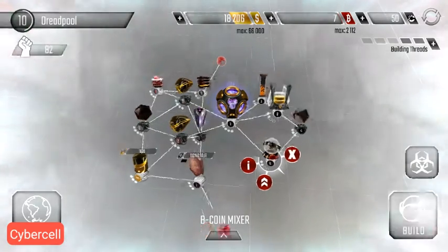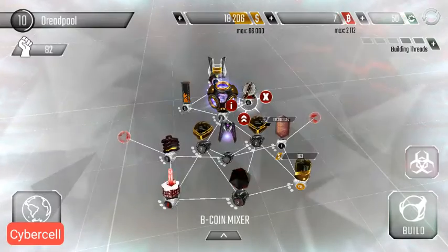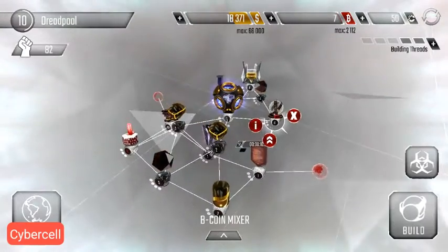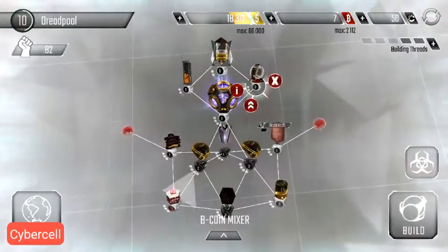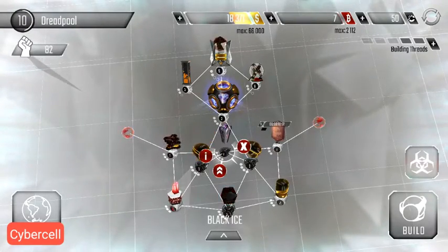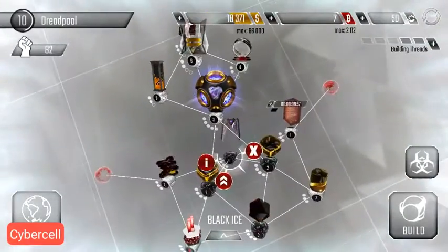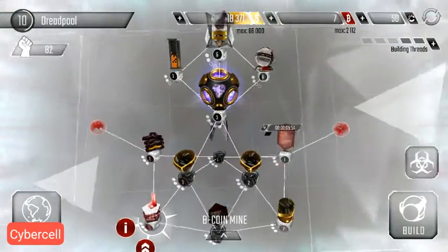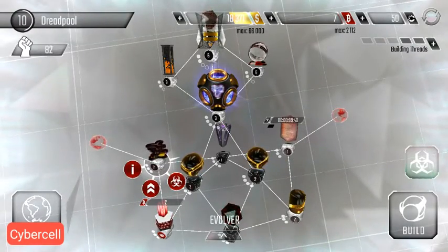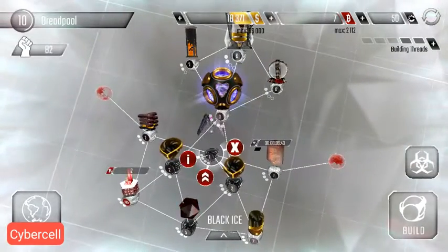This is what a layout for core 3 would potentially look like. If you look at the structure, you can see that there are two torrents protecting both the black ice and the server farm, as well as the Bitcoin mine. Viruses from your enemies will get in from the evolver and the compiler.